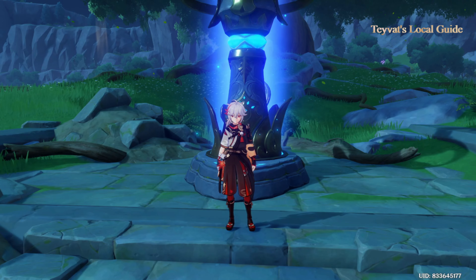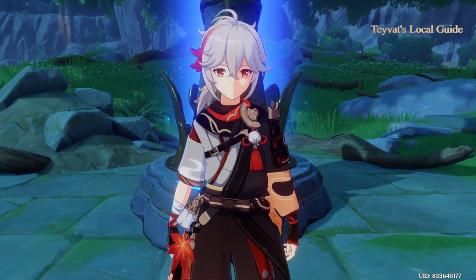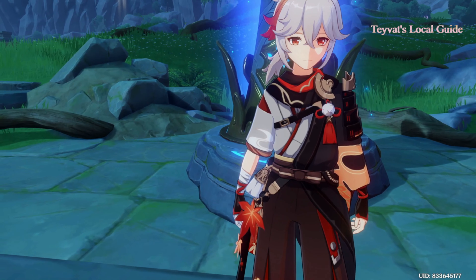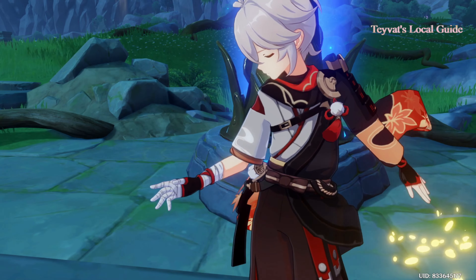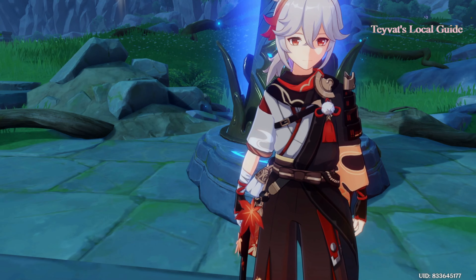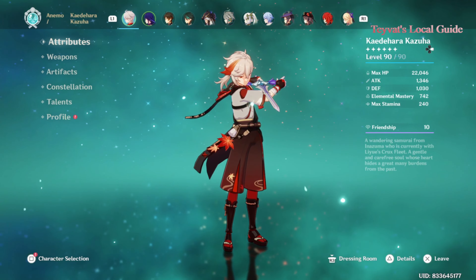Welcome to another video of Genshin Impact Guide. Today we are going to build free to play Kazuha — no constellation, no 5 star weapon, just Kazuha and his C-Zero. He is one of the great support characters in the game, and he can do everything in the open world if you build him the right way.